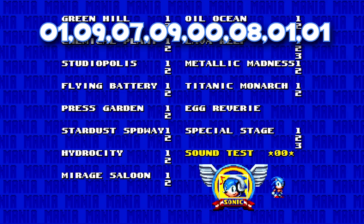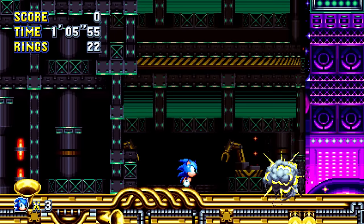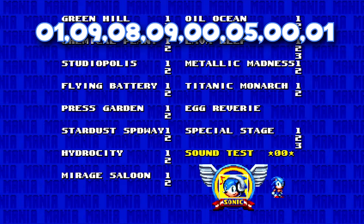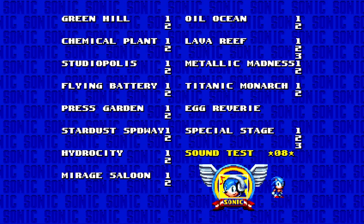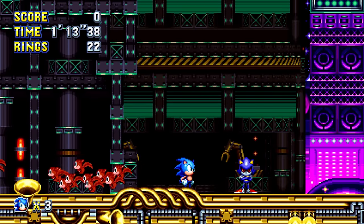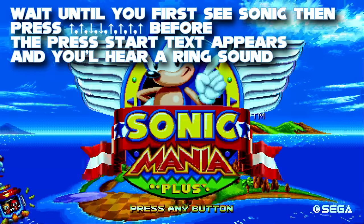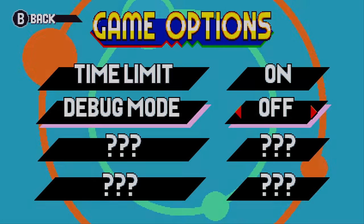Playing 1-9-7-9-0-8-1-1, which is Stealth's birthday apparently, replaces all animals with Ricky. To unlock all medals from the get-go, put in 1-9-8-9-0-5-0-1, which is another birthday from Mania's team, Hunter Bridges, but only after putting in the Ricky code, and only after putting in the inputs for Sonic 3's original level select on Mania's title screen, which gives you the debug option without needing to unlock it.